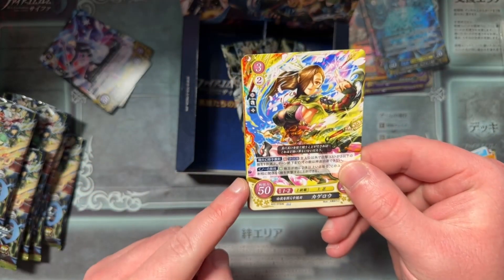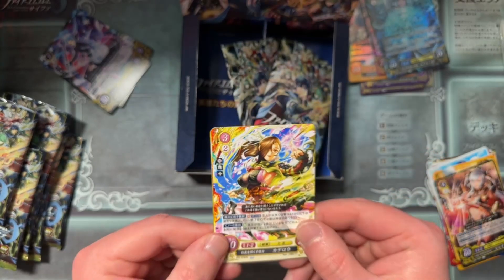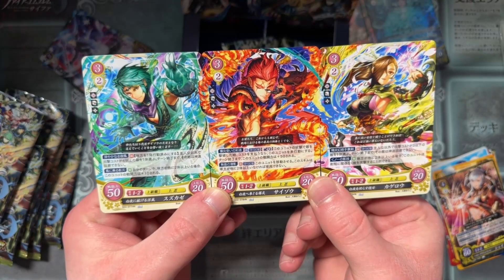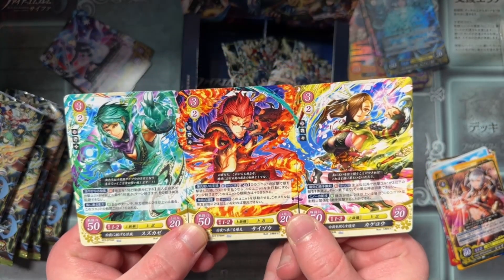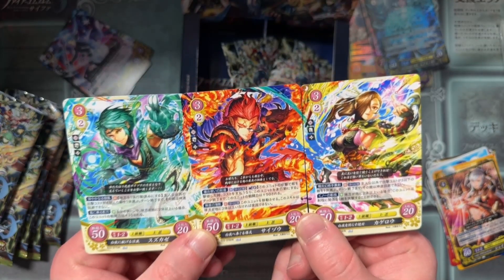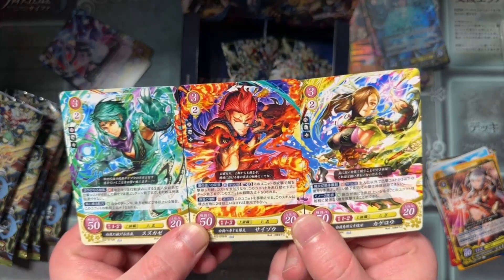Oh, do you connect? It might be a ninja trio. Hey, there's fire — there we go. I guess that's also why they didn't add Kaze and Saizo to the Cain and Abel cards, so they didn't leave out Kagero. She's kind of forgettable as far as being part of the trio, I feel anyway.